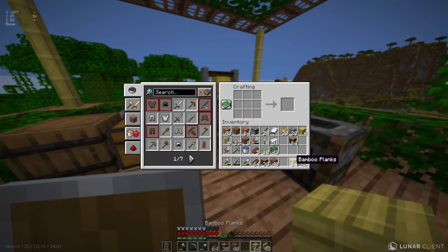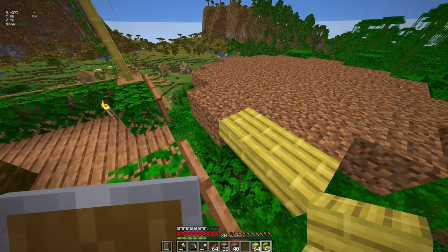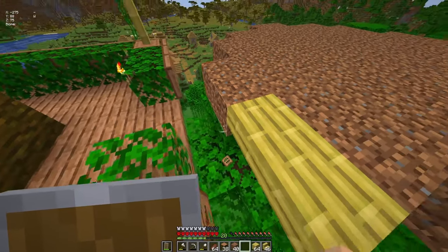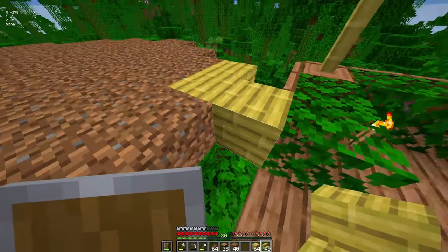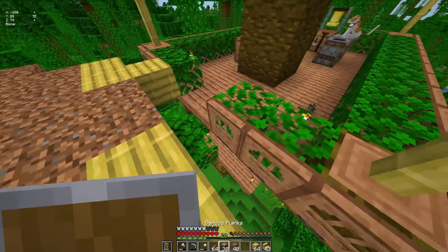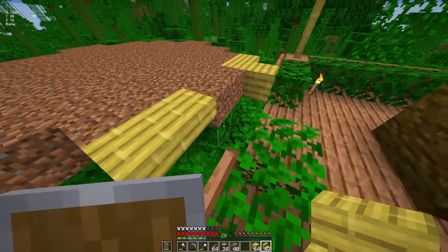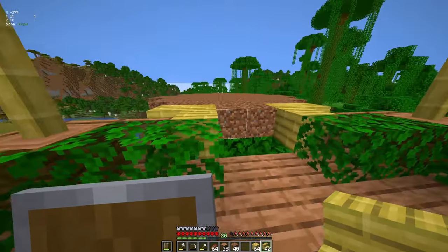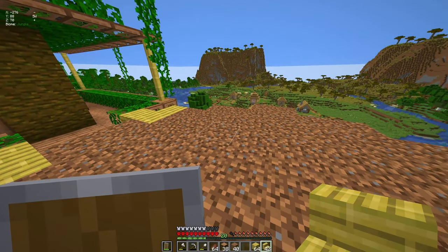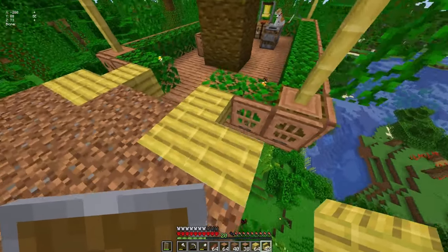Let's make all these stairs. I'll use some of this here - I don't know if I want to use slabs or if I can remove this and connect it that way. I think that should be fine. I'm just going to outline all this with stairs as well. Let's just outline it - we'll be fine.